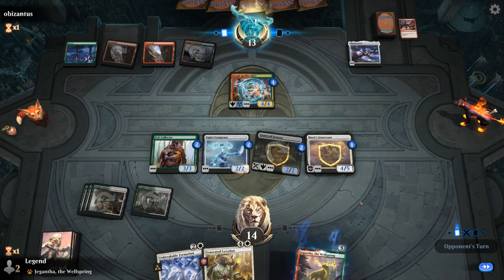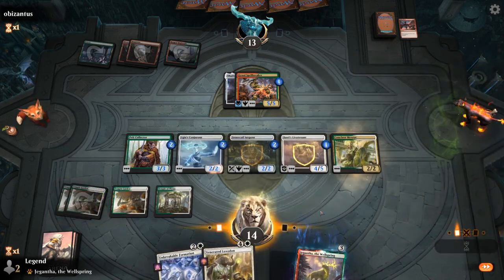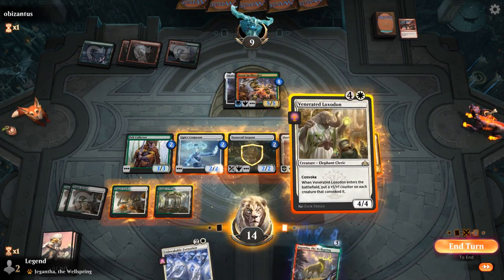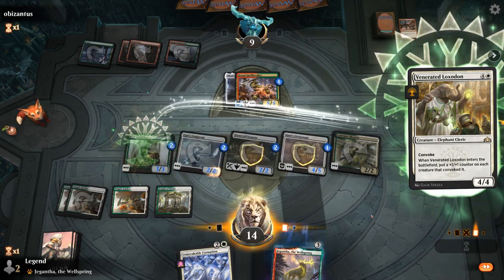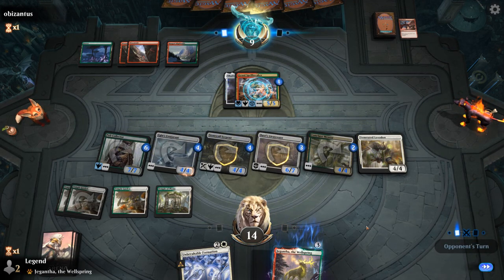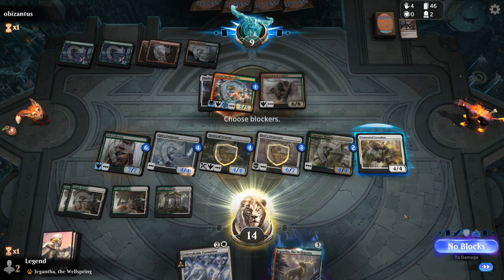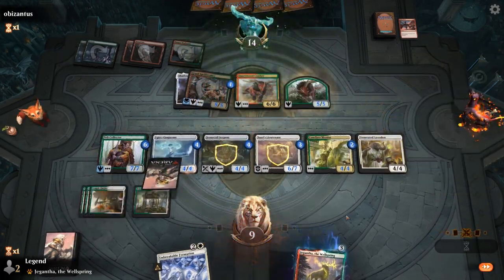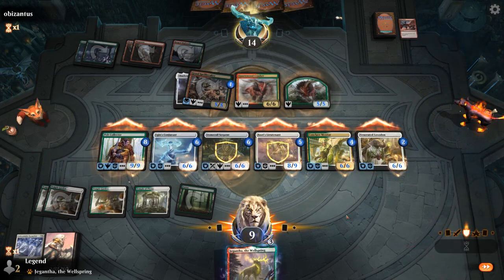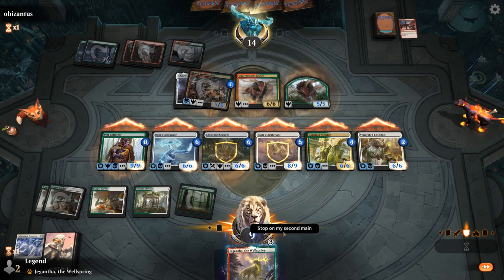Shadow Spear — that's fine. Conclave Mentor! Attack first with Lieutenant, which has Vigilance, then Convoke Loxodon. Next turn Formation should be game over. They play Quartz Crasher which synergizes with Raking Claws, and get a 5/5 token, but this should be lethal. They block my two largest creatures but still take more than 20 damage. GGs.